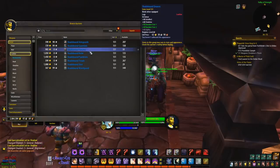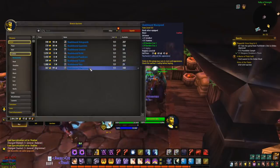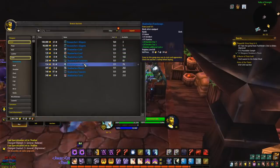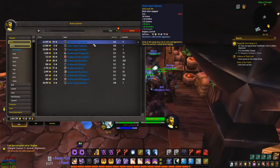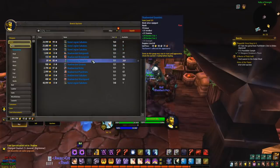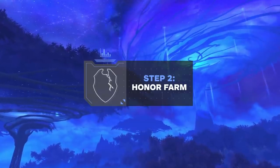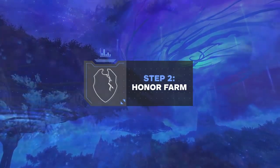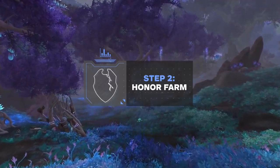Now, I know what you're thinking — I don't mean to go and buy 190 BOEs for ridiculous amounts of gold. What I mean is that on the AH there are item level 151 BOE items, most of which are only a few hundred gold each. Purchasing these is totally optional, but we do recommend it as straight after leveling you'll hit that 151 item level, which is a great spot to be immediately. If you don't care about a head start or lack the gold and just want to jump into PvP as soon as possible, you can skip this step and jump straight into farming honor, which is step number two.